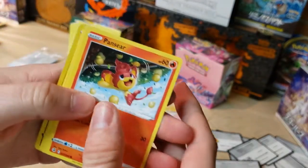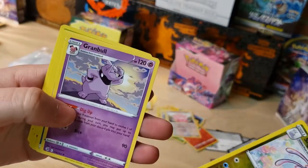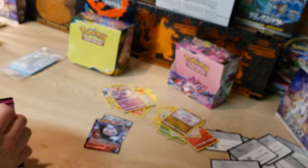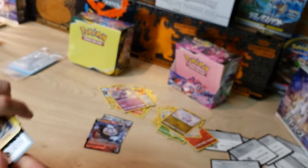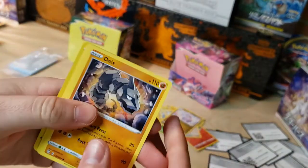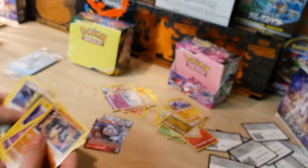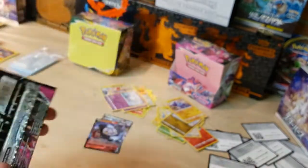Got Pansear, Mime Jr., Sliggoo reverse, and a Granbull non-holo — two V cards so far. Next pack: white code card, Onix — cool Onix — Toxtricity reverse, and a Galarian Cursola holo. I love that Gengar artwork.